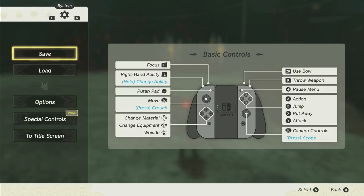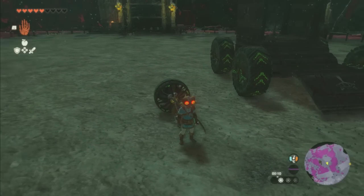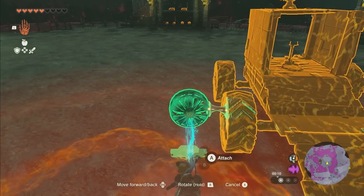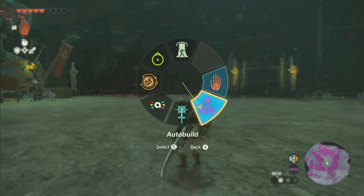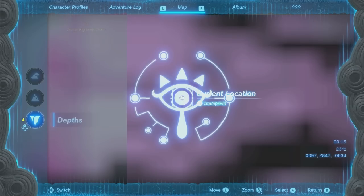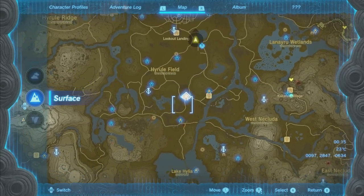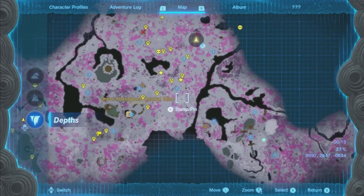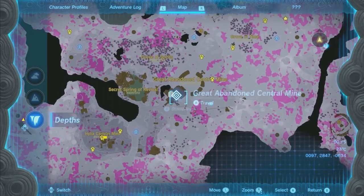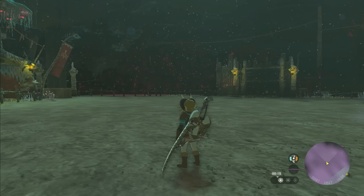What we're going to do is go to our Zonai devices and grab literally anything — I'm going to grab a fan — and then attach it somewhere to the vehicle. Then, if you have auto build — and if you don't, you can get auto build by dropping into the hole south of Central Hyrule, heading over to the Great Abandoned Central Mine, and doing a quest there to unlock it.